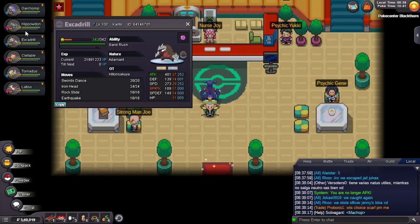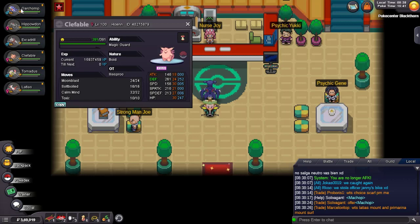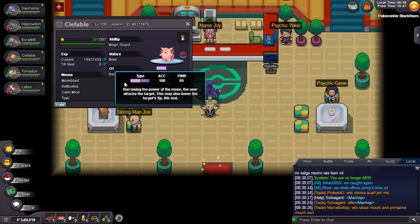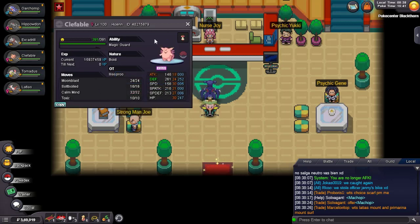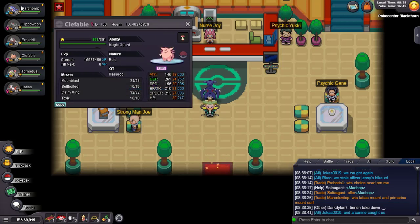Honestly it's a really great stall breaker with Toxic, Calm Mind, and Moonblast. I figured I don't really need Thunder Wave because I have Sand Excadrill and Scarf Latios as speed control. I needed something other than Garchomp because without sand Garchomp is not that much of a wallbreaker.